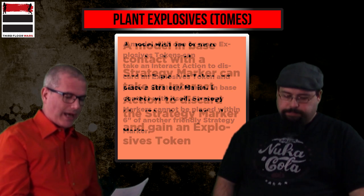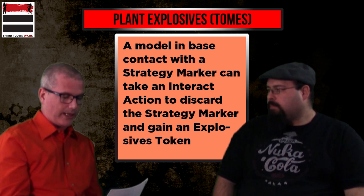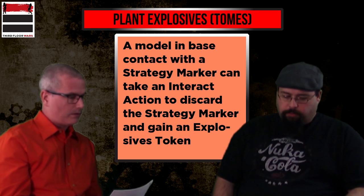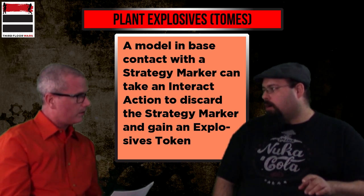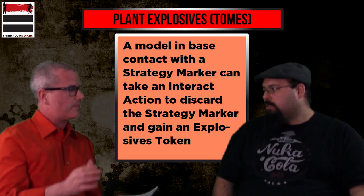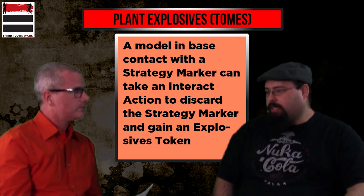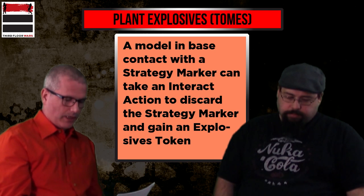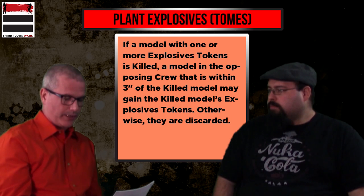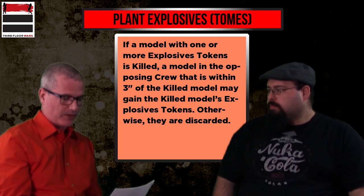A model in base contact with a strategy marker can take an interact action to discard the strategy marker and gain an explosive token. Importantly, it doesn't matter if the marker is friendly or enemy — it doesn't matter who owned the bomb. Anyone can pick it up. If a model with one or more explosive tokens is killed, a model in the opposing crew within three inches of the killed model may gain those explosive tokens; otherwise they're discarded.